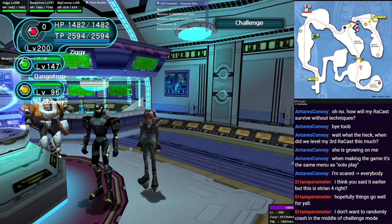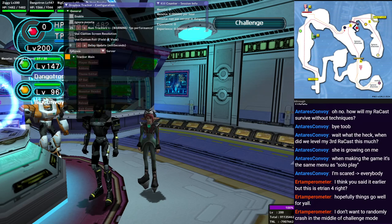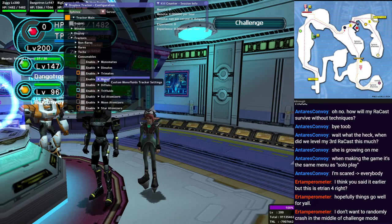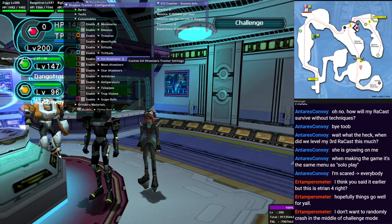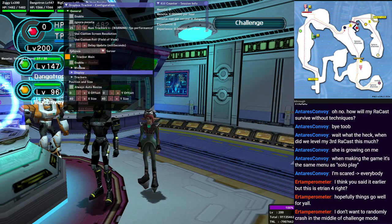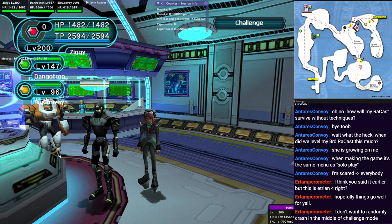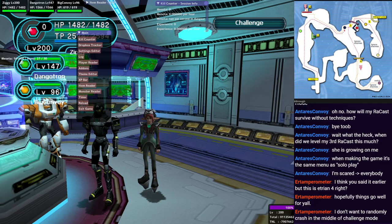We're probably going to end up feeding Dango a lot of antidotes as we go along, which reminds me I should turn on my tracker to find those, since we do need to level our MAGs as we play to optimize a little. For all of the characters here we will not be bringing in our normal gear but starting over. I'll end up with as many fluids as the team can find, and they basically get all the monomates, dimates, and trimates we can find.